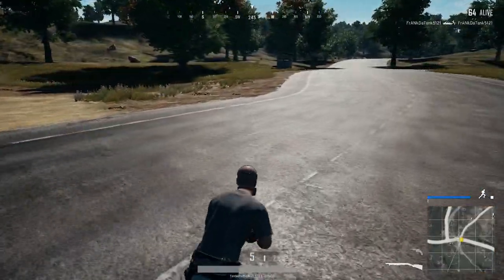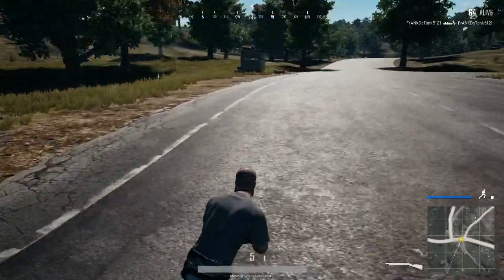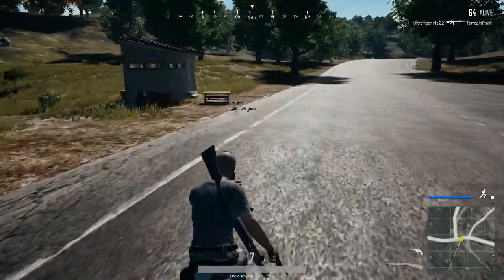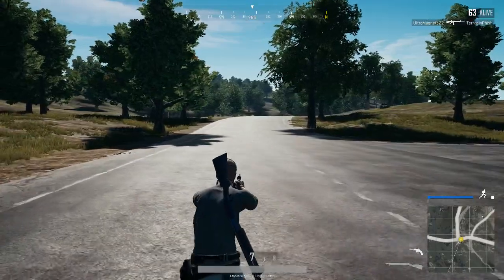One more time — hitting Y does pull out your main weapon, because Y switches weapons anyway so it will always bring that out. But Y from now on does not go back to your pistol; you have to hit up on the D-pad to pull it out.